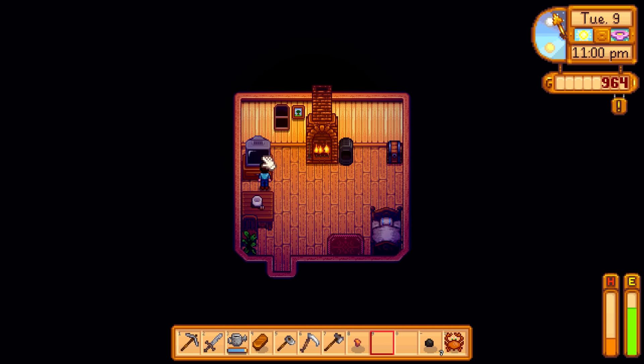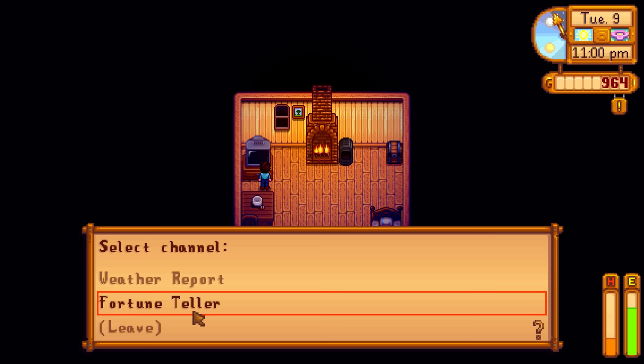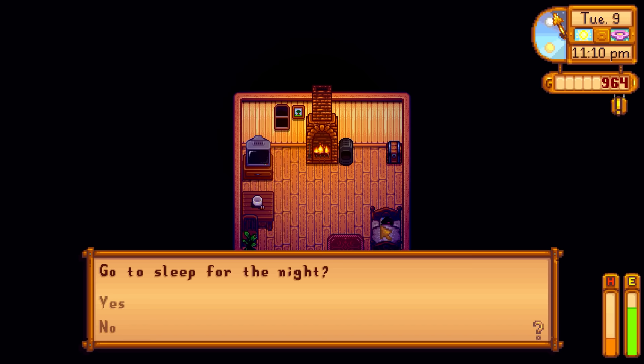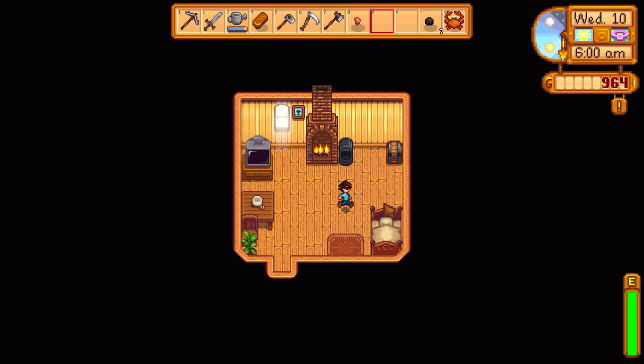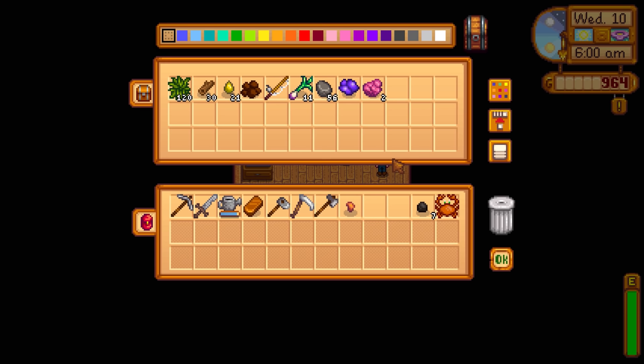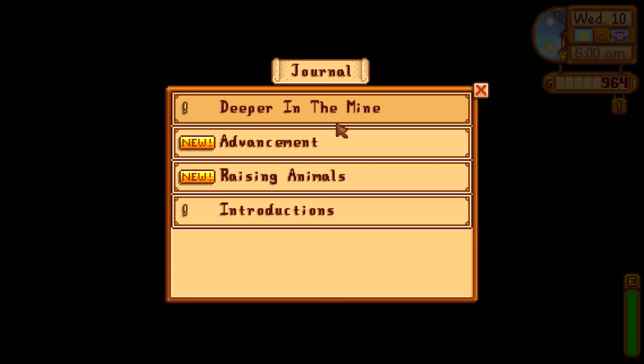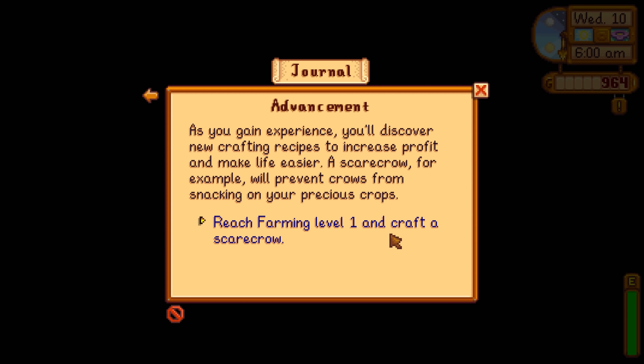I can't do the cooking channel until I upgrade my house and get a kitchen. Let's go to bed. Day ends — I needed to put stuff in the shipping box but it was too late. Put up some copper ore and other items. Looking at achievements: 'reach farming level one and craft a scarecrow' — I think we already leveled up which unlocked the scarecrow recipe. Let's see what we need to make it.